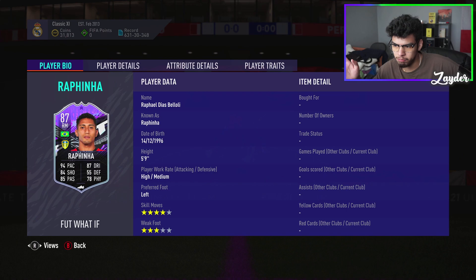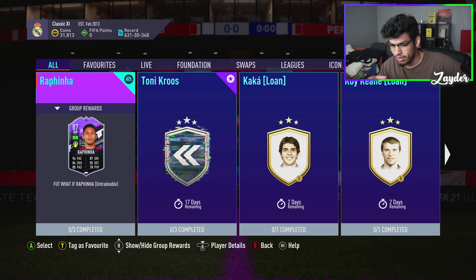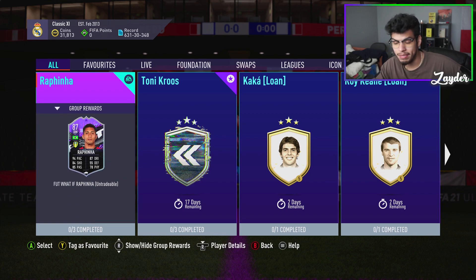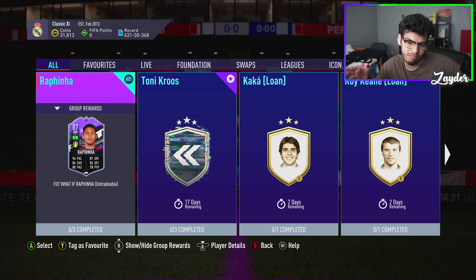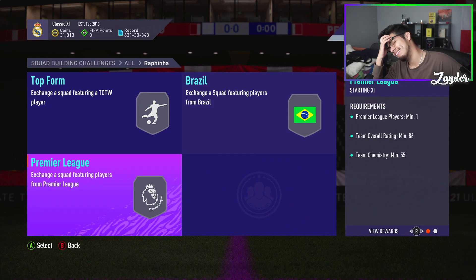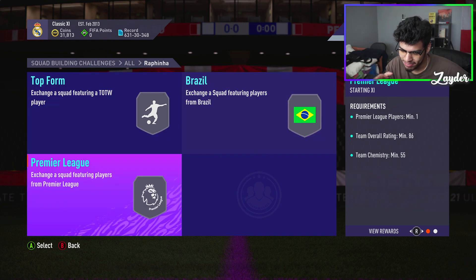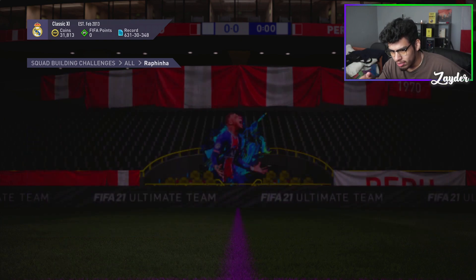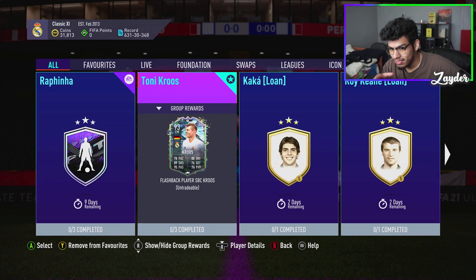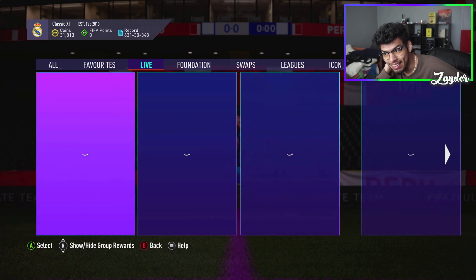No traits. For SBC requirements, it has to be the same as Toni Kroos — 83, 84, 85. If it's more than that I think it's too expensive. So instead of an 84 it's an 85, and instead of the 85 it's an 86. So this is like 300k, pushing towards 400k. That is a little too much, not gonna lie.